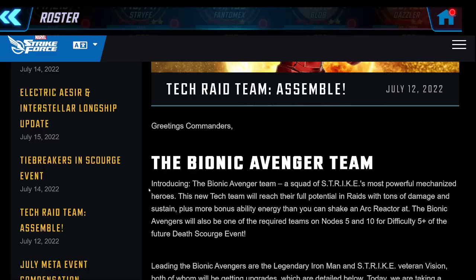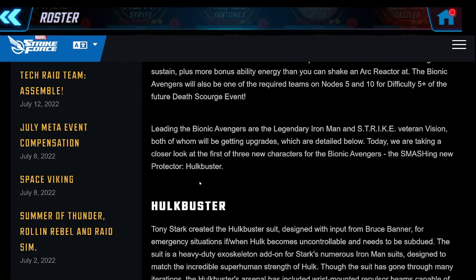Most of us are just cobbling together a tech raid solution involving Kestrel, Doom, and just a bunch of random stuff. There are two characters we all pretty much have to some extent - Iron Man and Vision. If you're a newer player you may not have bothered with Vision, but at least he's farmable and has been farmable for quite some time. Iron Man is a super easy character to get - the easiest legendary to get by far - and it's good to finally see him useful. He has not been useful at all during my entire time playing MSF since March of 2020, so well over two years he's been completely useless.